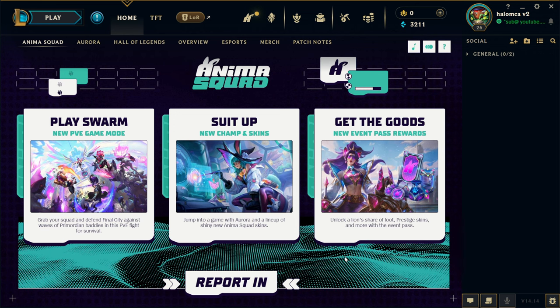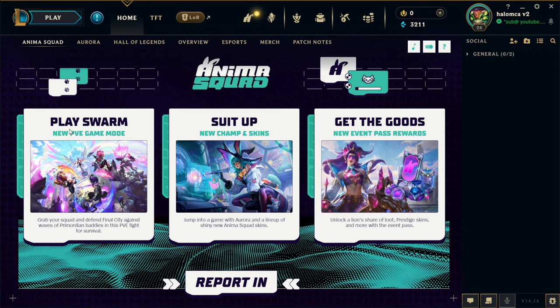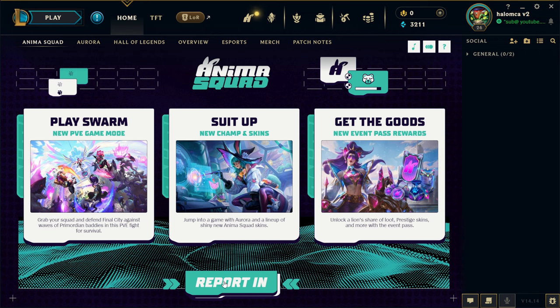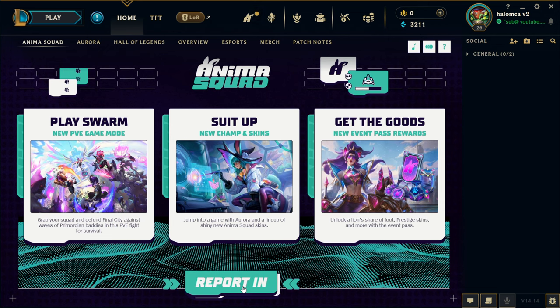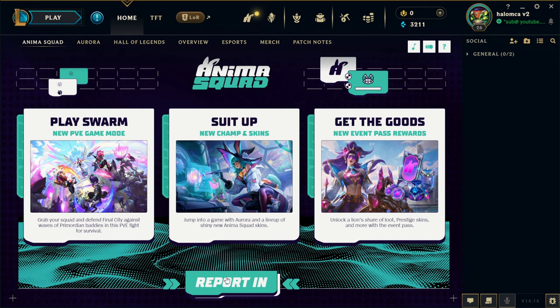Before we get into game, I want to try the new stuff — there's an event going on. We've got the Swarm event and we've got Anima Squad, so we've got a bunch of new skins and stuff. Also, Aurora just released as well, so that's going to be something interesting we should probably try to play.